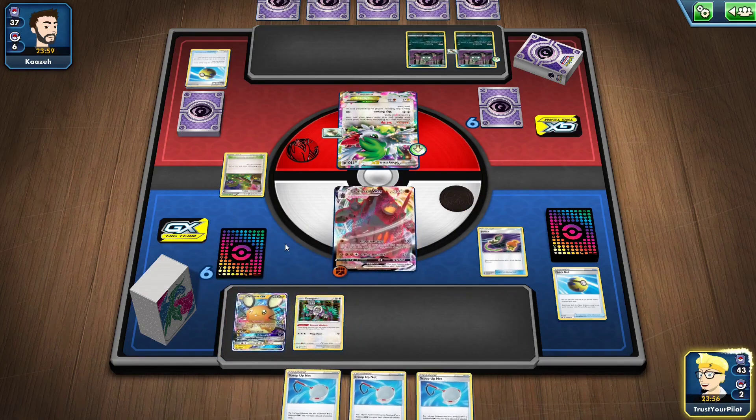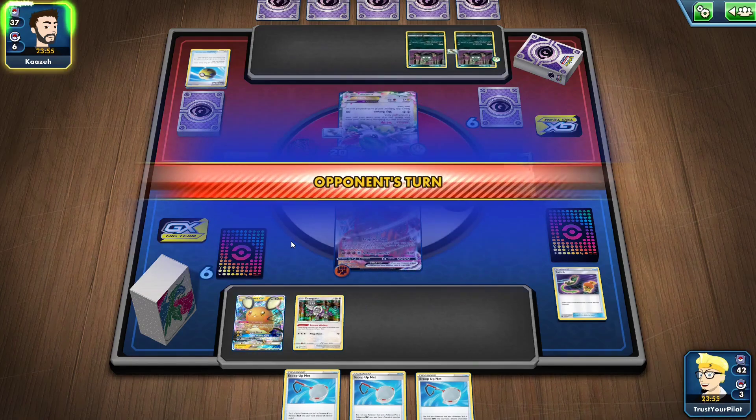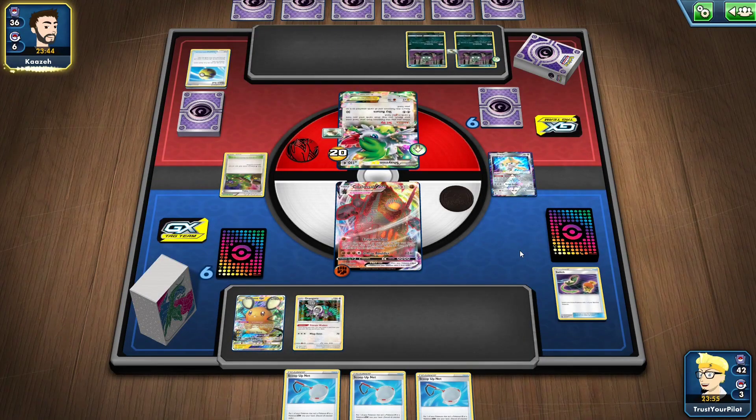I could put a Scoop Up Net on top of my deck, just get rid of it and hope. But I got rid of my Jirachi Prism — are you kidding me?